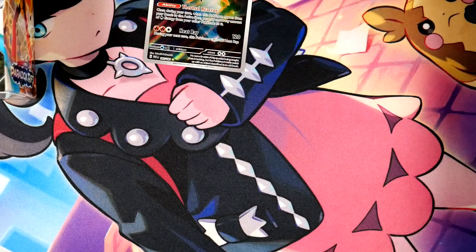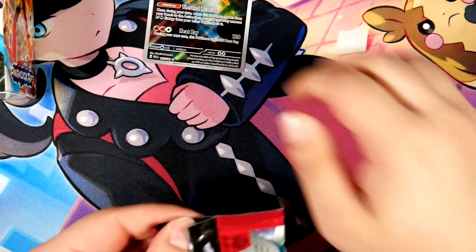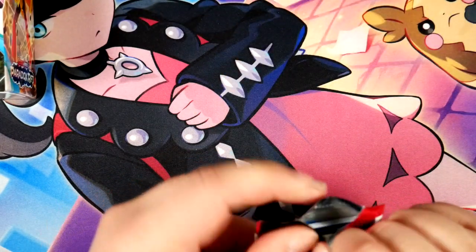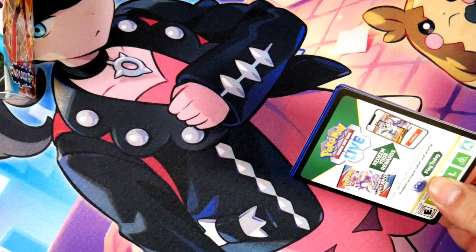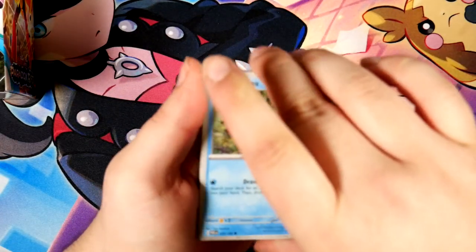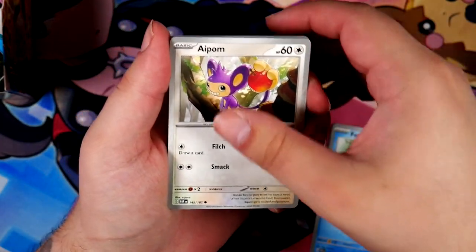I do love collecting those. We have Professor Seda, we have Professor Turo. What else do we have? We have Norman as well — a gym leader from Generation 3, so that's always nice to get. We have Parasol Lady, which I'm not too fond of.